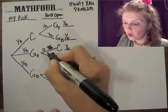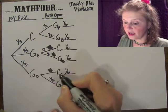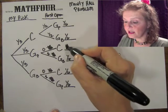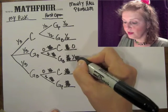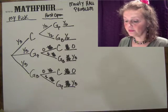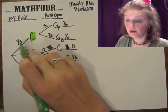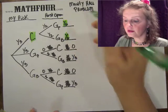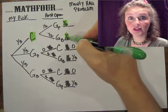Likewise, if you choose the door with the brown goat, he's not going to open the car door — he's going to open the other goat door. Which means those branches are really zero and one-third, and zero and one-third. So looking at this: you have a one-in-three chance from the get-go to choose the door with the car. After the host opens his door, you still have one-third, because one-sixth plus one-sixth is two-sixths, or one-third.